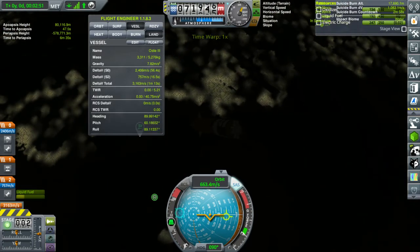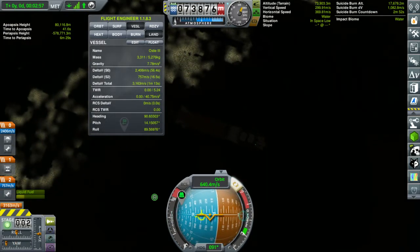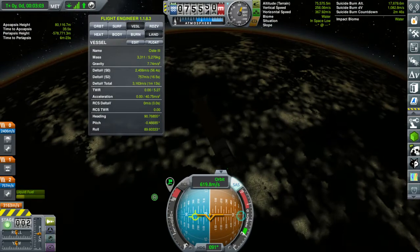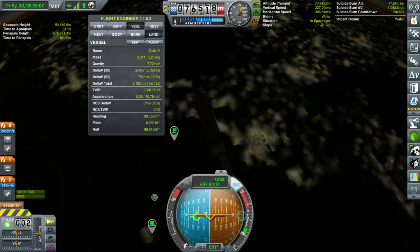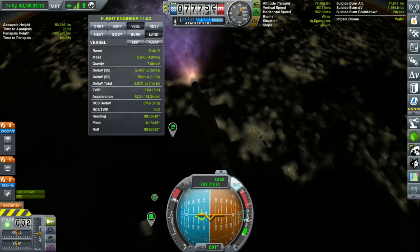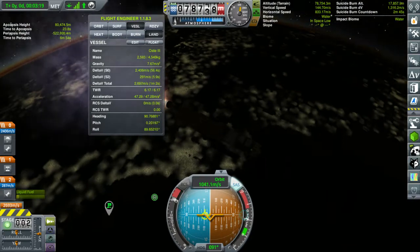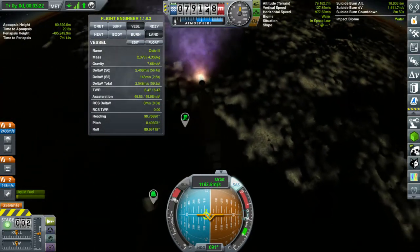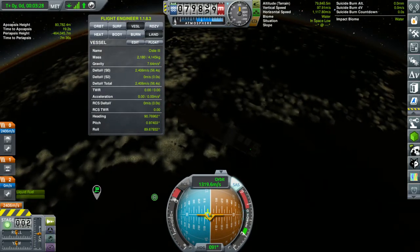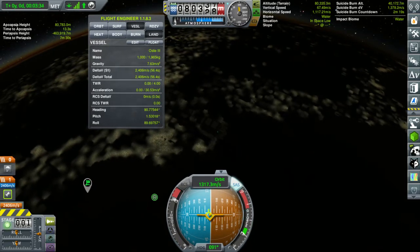We're at 70. So we're just going to pitch over completely and burn straight for the horizon. Now when our orbital speed gets up just over 2,000, that should be able to maintain orbit. On full thrust here, we have so much unnecessary power in the upper stage. Keeping our apoapsis down around 80 — that's good. We didn't fix our staging, but that's okay, at least we noticed before we used our parachute.